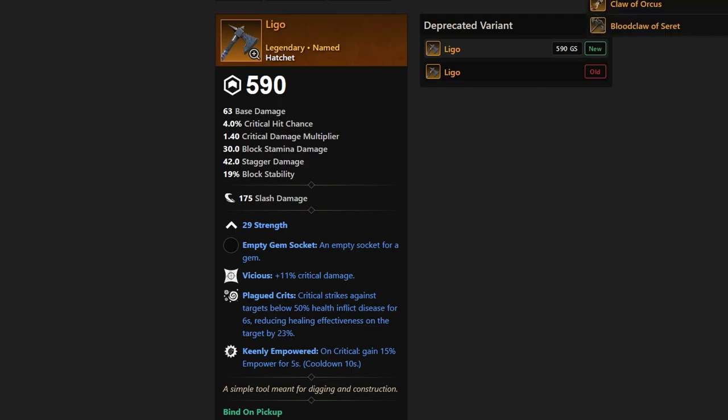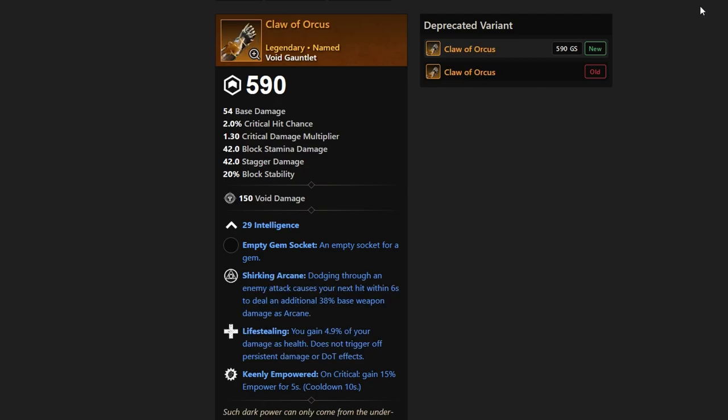Claw of Orcus is from Pluto — the boss Pluto in the dungeon. He's going to drop a nice void gauntlet with Shirking Arcane, Life-Stealing, and Keenly Empowered. Nothing too crazy there.